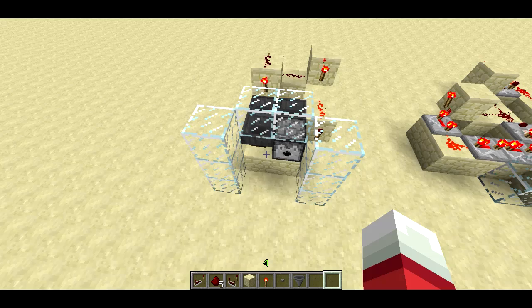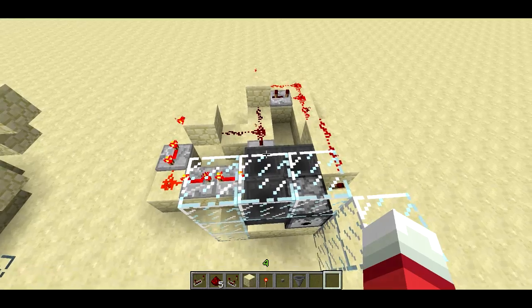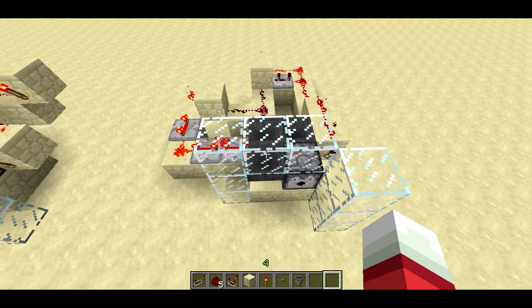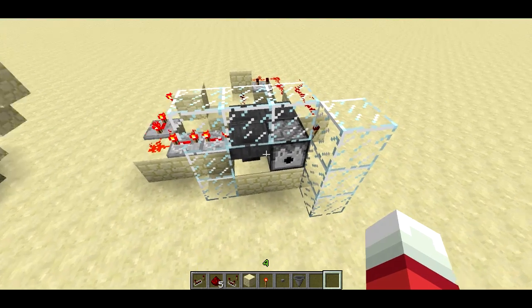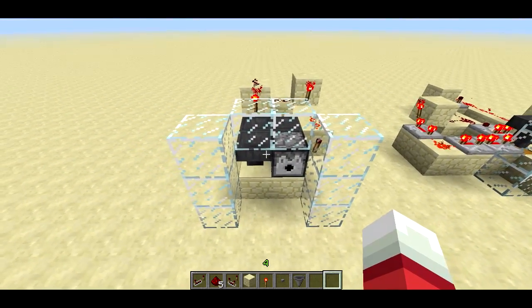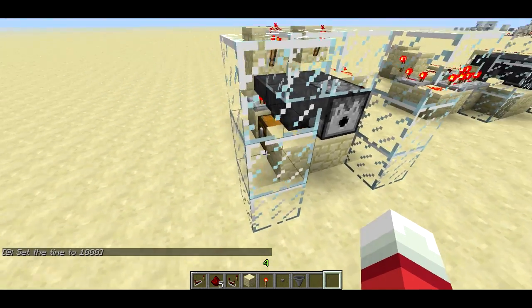One diamond for one block of emerald — that's the example I'll use. Over here I'll show you the design principles you can use to expand it to multiple blocks per trade or multiple things per trade. In this case you spend four diamonds to get an emerald block. But those are just samples. These designs are going to require some sort of server protection to make sure that people can't just punch their way in and grab all your stuff.